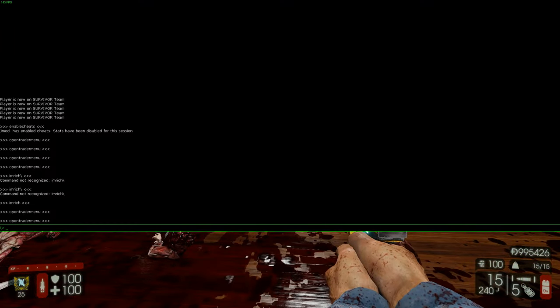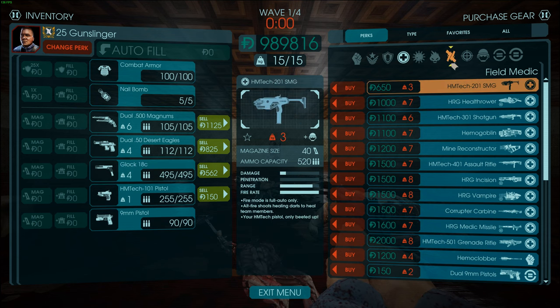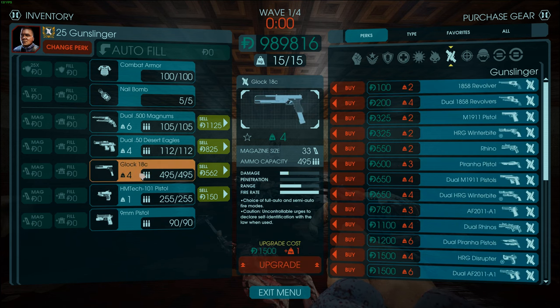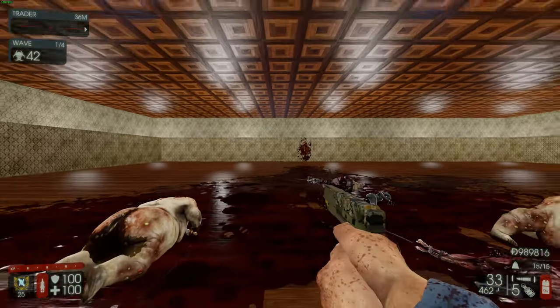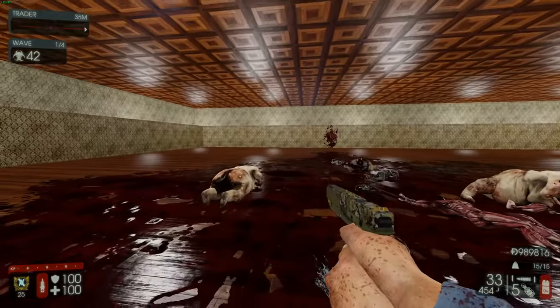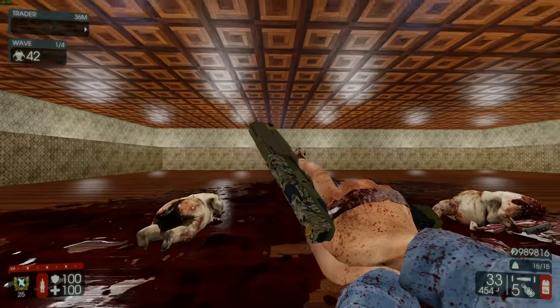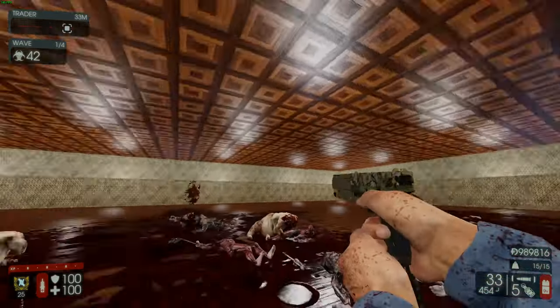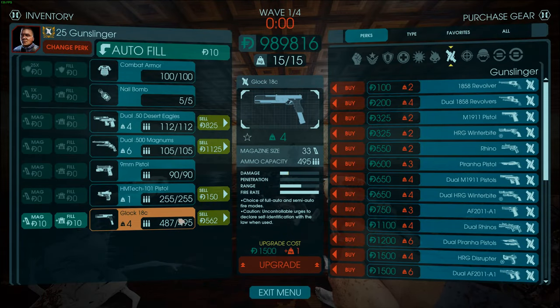This is my favorite loadout for Gunslinger. It's not objectively the best, but it's good for everything — Big Zeds, medium Zeds, small Zeds — with a ton of ammunition. It works for six-player Hell on Earth. You can also swap out the M1911s for a single Glock, which gives more ammunition and is very spammy in single-fire mode. It's an alternative to the M1911s, especially if your aim is bad.